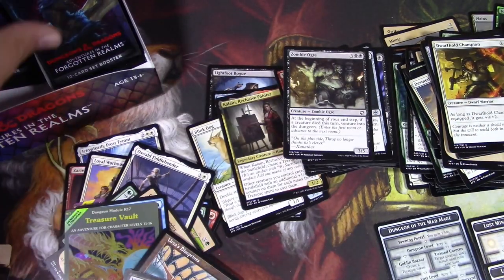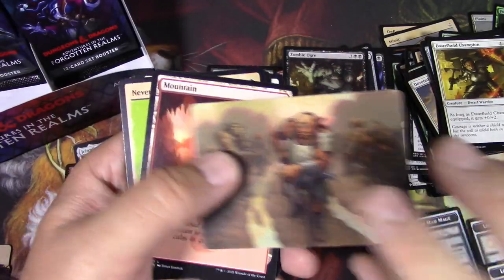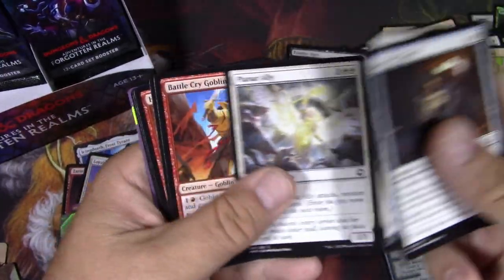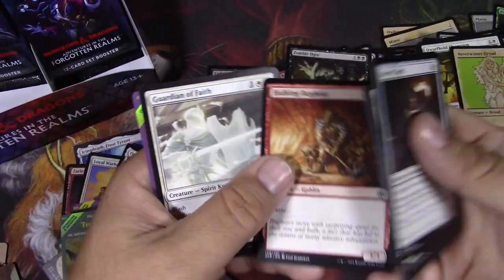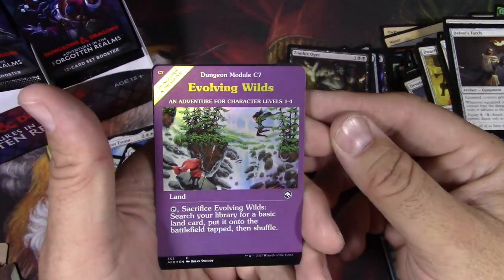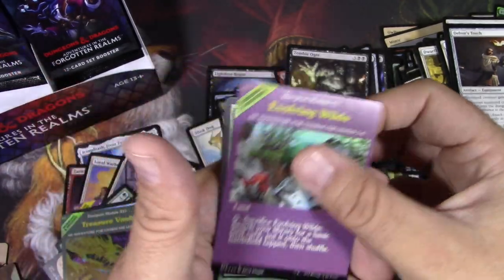Totally lost. Zombies. Just having some fun here, opening some packs. Another foil something coming up. Hobgoblin Bandit Lord. Another Dryad. Bugbear. Another Bugbear. Guardian of Faith Spirit Knight. And a foil Evolving Wilds — I mean, it's cool. If you're going to play Evolving Wilds, you'd probably want this version.